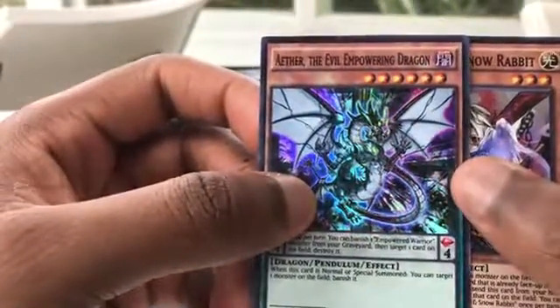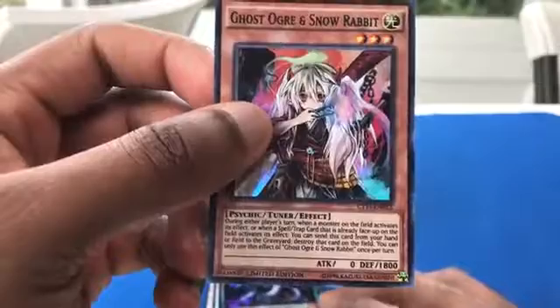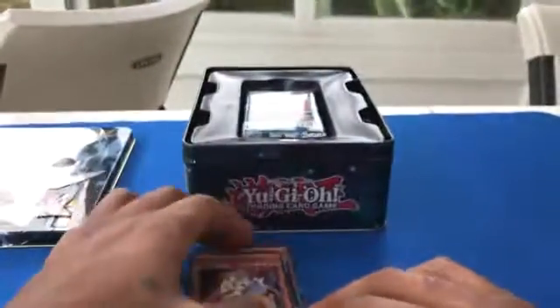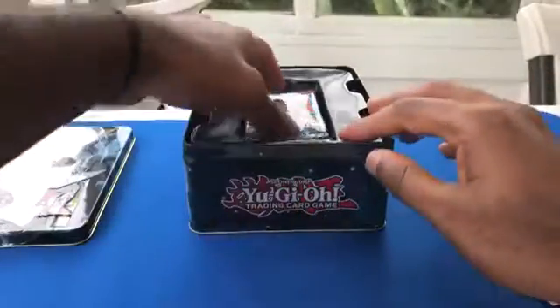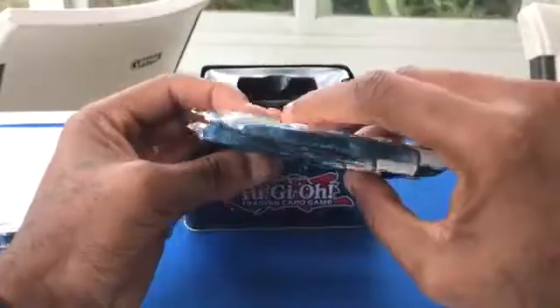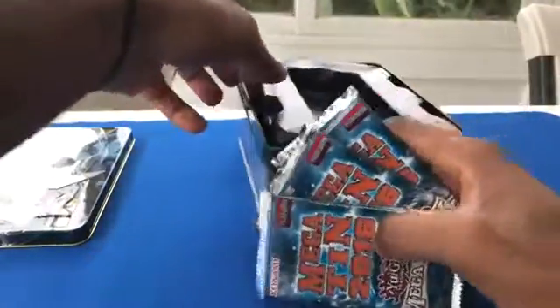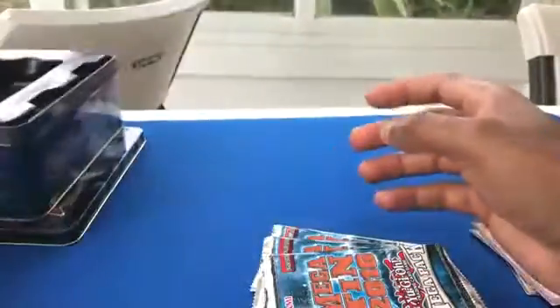Ghost Ogre and Snow Rabbit — I thought these were actually two individual cards, not gonna lie. It says Ghost Ogre and Snow Rabbit and I didn't know it was literally one card. Without further ado let's look at the mega packs. This comes with three mega packs — these things are fat, they're super fat. There's nothing else in the box.